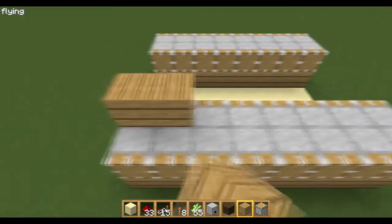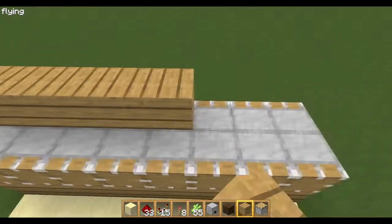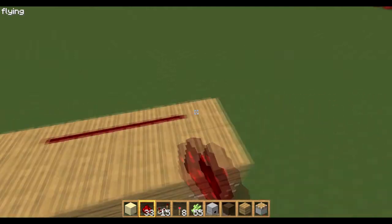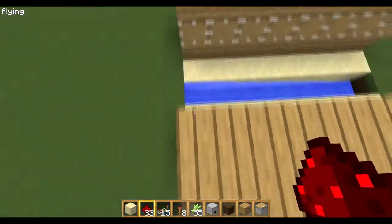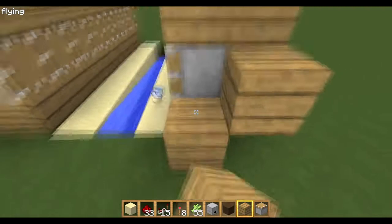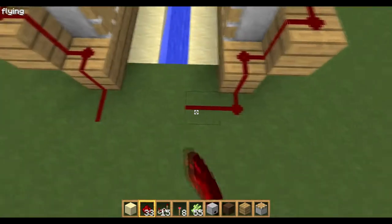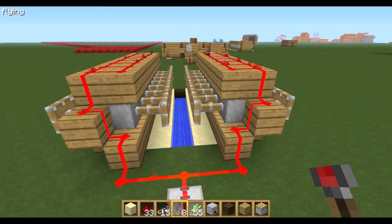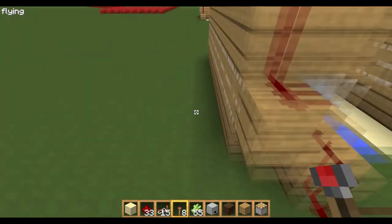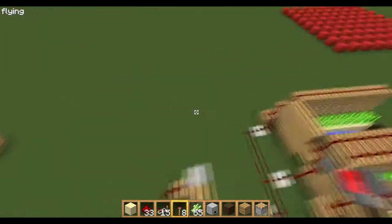Then you want to put blocks on top — any blocks you want, I'm using wood. Do that on all of them, and then redstone on every block. Bring them down and connect them up. Now if I press this torch, they should all extend on both sides. It's just simply extending this — copy it over as many times as you want.